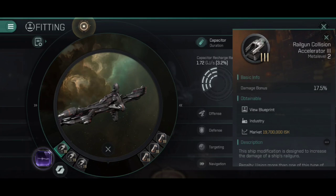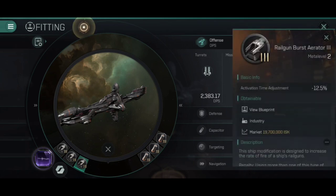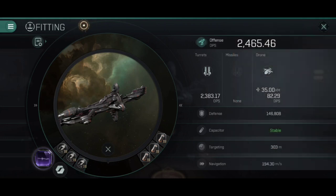For the rigs, I've gone for a Railgun Collision Accelerator 3 and two Railgun Burst Aerators, which is your typical maximum DPS setup, giving us a whopping 2,383 DPS from the turrets. You might decide that the third combat rig — the second Burst Aerator — you'd want to swap out for something like a Trimark Armour Pump, just to make every single cycle of an Armour Repairer an even more monstrous amount of armour repairing. Or you could go for an Anti-Explosive Rig just to help with your resistances, though that feels a little like overkill by the time we have the two hardeners running.